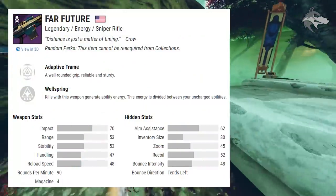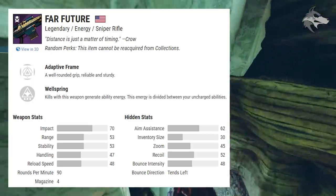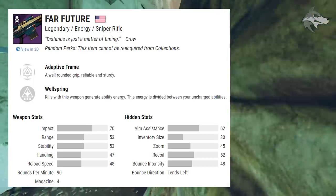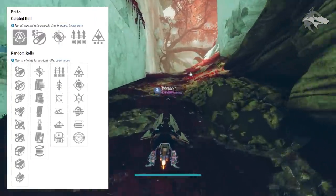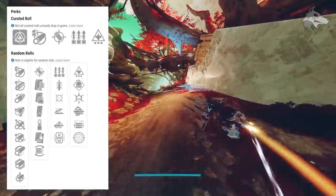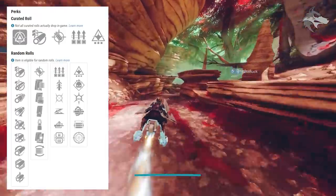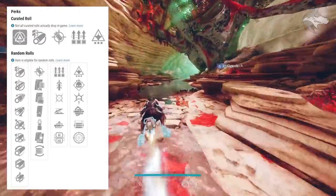There is also the Far Future, an energy sniper rifle that can come from Battlegrounds. This is an adaptive frame and comes with solar damage. For the traits we can get Surplus, Quickdraw, Moving Target, Slideshot, Auto-Loading Holster, or Lead from Gold in the first slot, and the second trait slot can roll Wellspring, Demolitionist, Frenzy, Multi-Kill Clip, Opening Shot, or Frenzy.